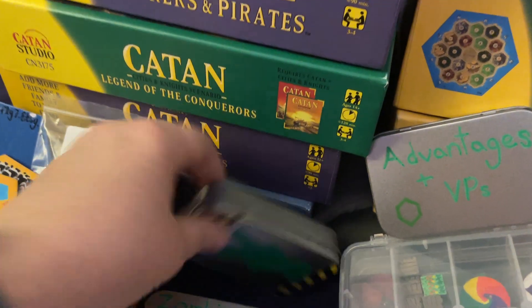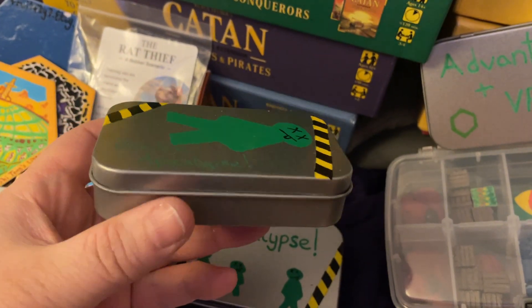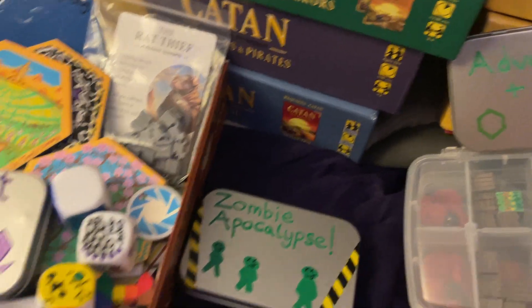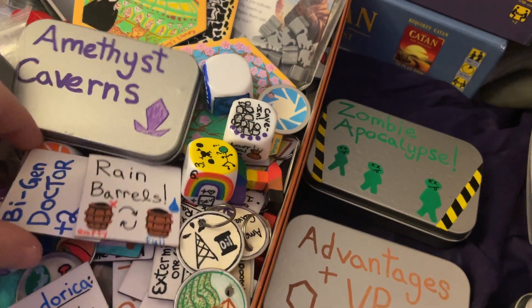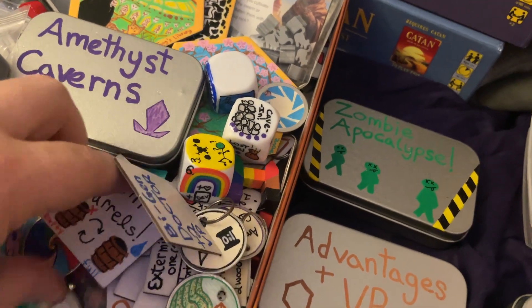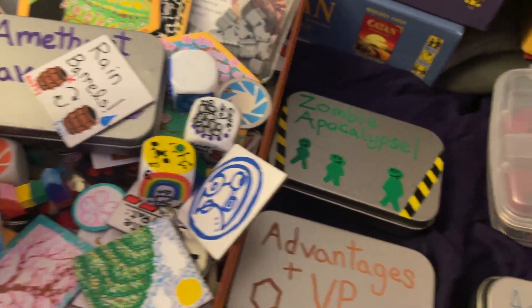I've got all these little velvet bags, but I also do these beautiful tins that I paint — custom paint. Zombie apocalypse theme: you can store zombies in here or your other bits. It holds these wonderful two-by-view cards and little tiny tiles. I call them player guide tiles or advantage parking tiles. All this kind of stuff can go in your tins.